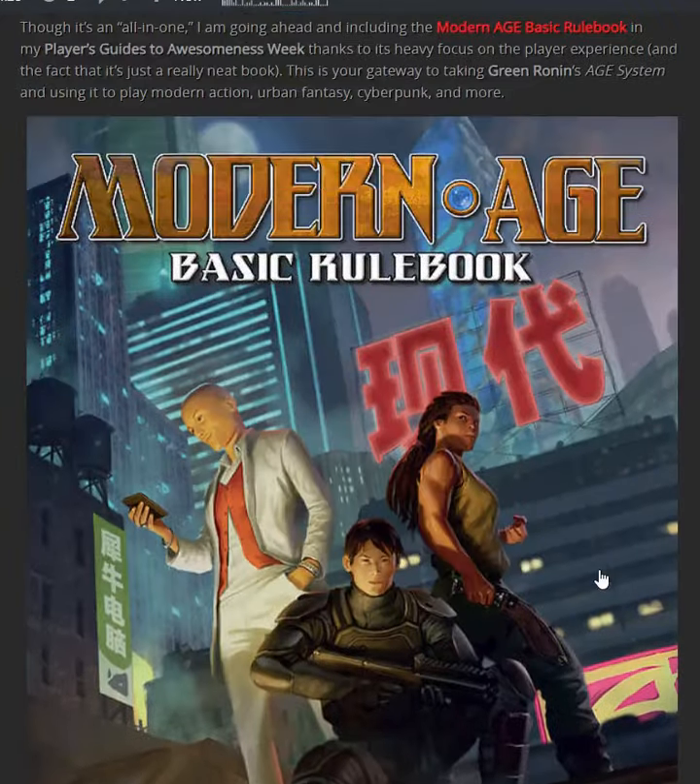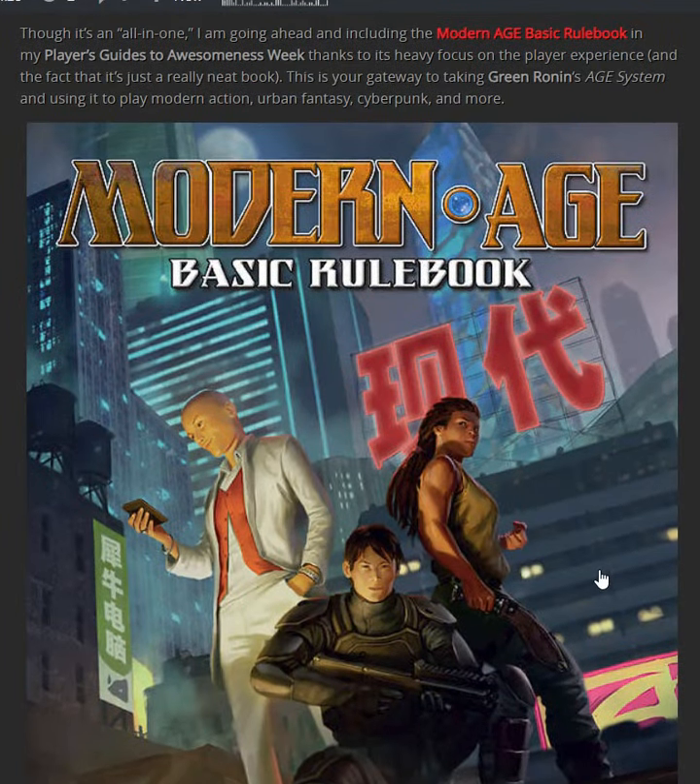Finally, today's pick — the last one — actually isn't completely just a player's guide, but I decided to go with it anyway because it's very player-facing, has a heavy focus on the player experience, and really, it's just a neat book. It's the Modern Age Basic Rulebook — how to basically take the AGE system from Green Ronin and use it to play Modern Action, Urban Fantasy, Cyberpunk, and more.